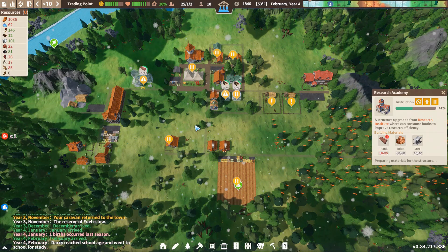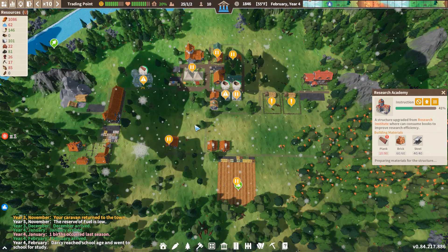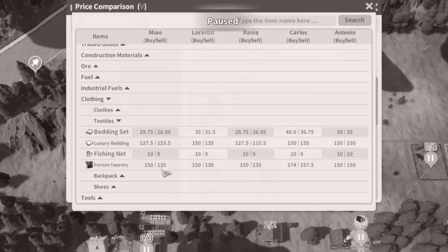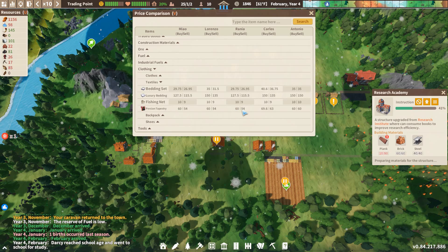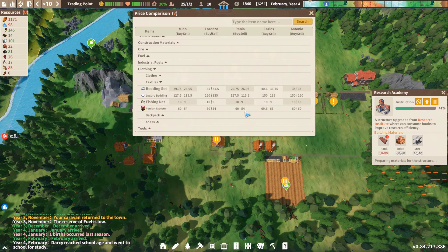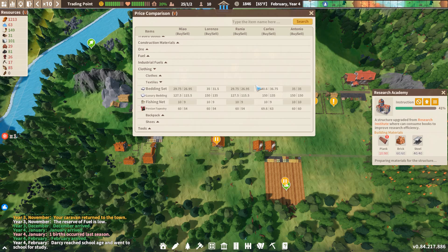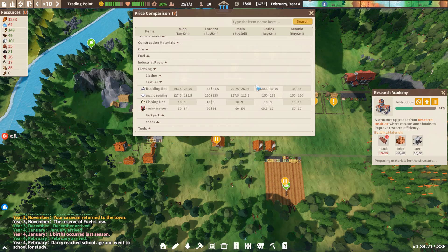It was nerfed within hours of posting our last video. If you remember, we planned to trade those amazing tapestries - it sells for 135 silver up to 157 silver. Those tapestries are only selling for 54 silver now. And when you look at that price, the cost to import the wool is going to keep going up and the price we get for them is going to keep going down.